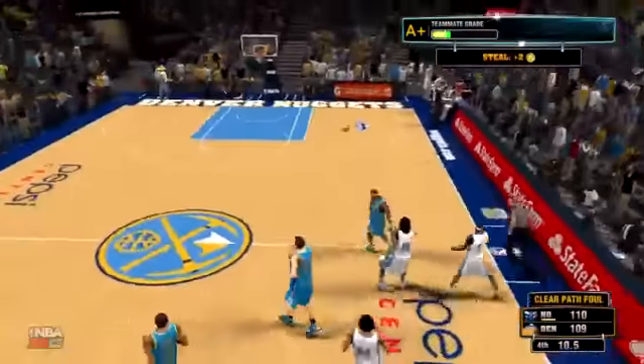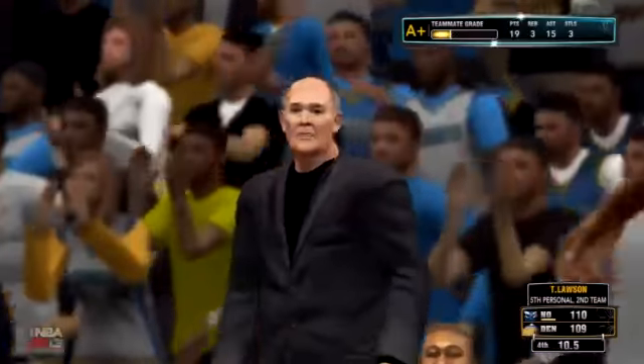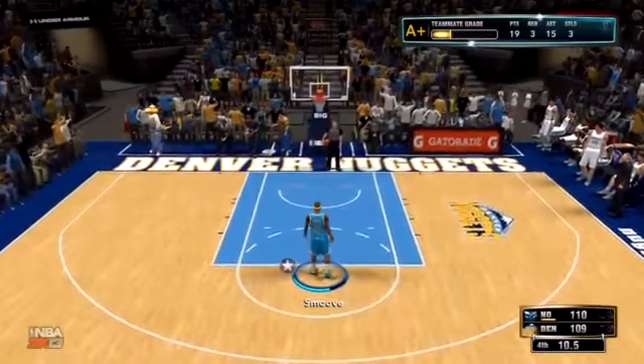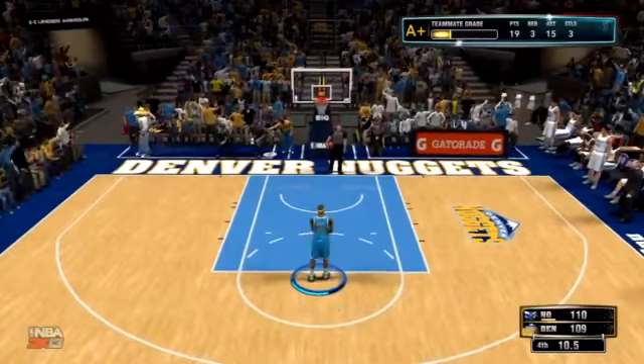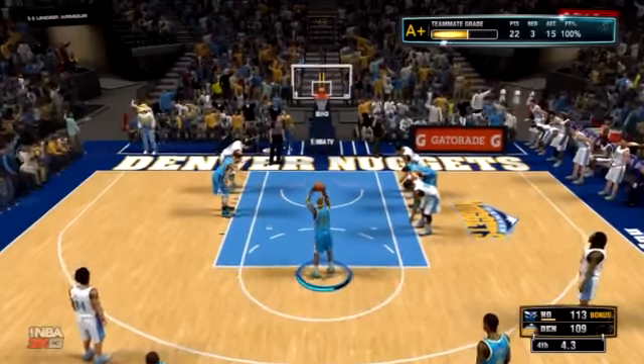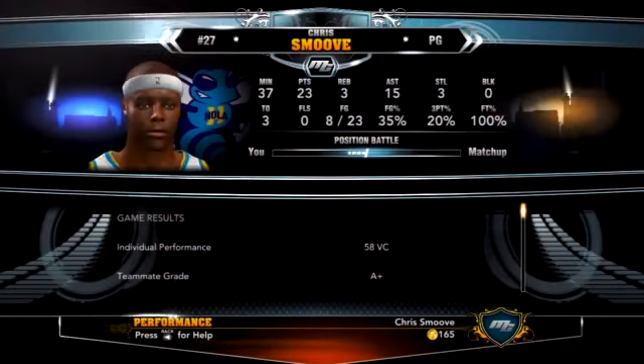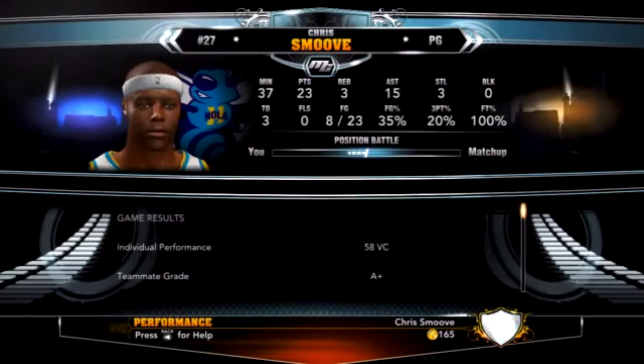Our winning streak is on the line. Anthony Davis with that traveling violation. Look at smooth — look at that defense. They called a clear path foul on the intentional foul — that's cheese, I'm cheesing 2K. Then when they inbounded the ball to me, I got fouled again, so I made two more free throws. That's how I was able to score 23 points even though I shot a bad percentage — 8 of 23 shooting, 3 turnovers, 15 assists.